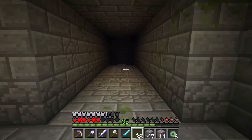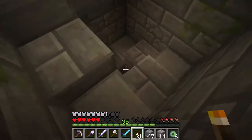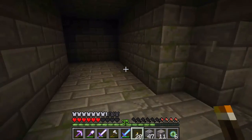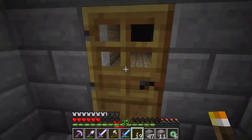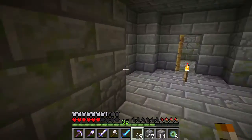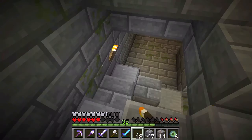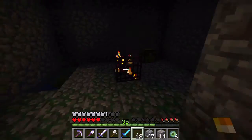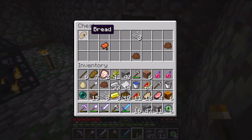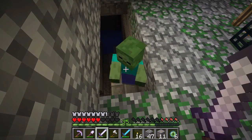Keeping everything close to each other — everything that I'm using at least. Do I have any coal? No. I can hear the lava from the end portal, so that's a good-ish, bad sign. I can't see it down there so I'm not even gonna bother. I can also hear silverfish spawning, so I'm a little worried. There's a spider spawner — just light it up. Great, bread and more food and cocoa beans.